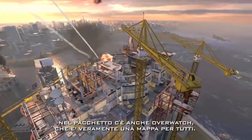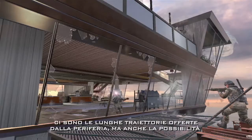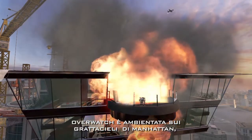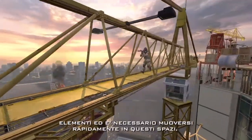Also in this collection is Overwatch — really that everyman map. It has those long sight lines on the outskirts, but on the interweaving paths you also have the running guns and lots of cover points. Overwatch is set in the skylines of Manhattan. You can fall from the map — it has new dangerous elements — and you're trying to move quickly through the spaces.